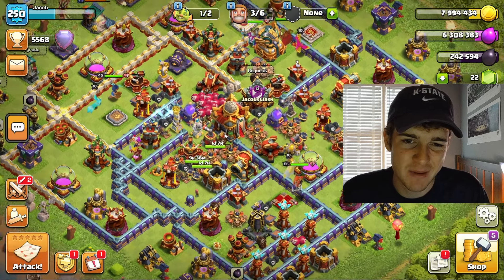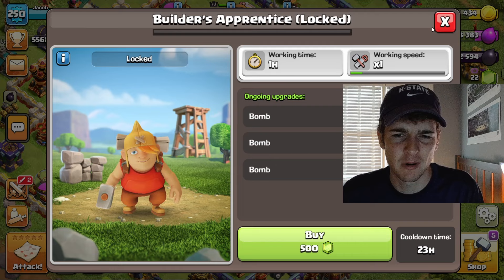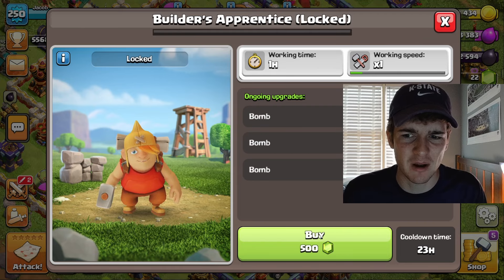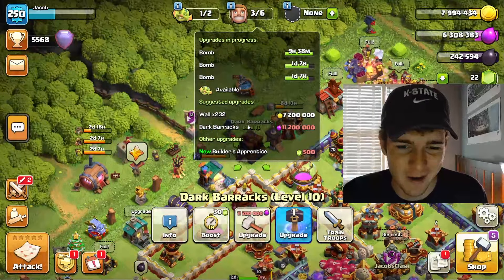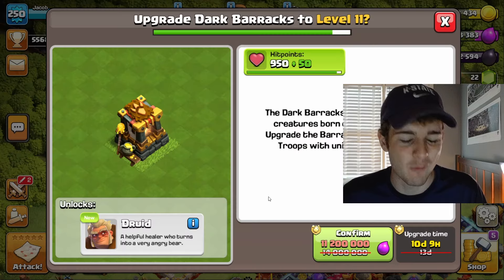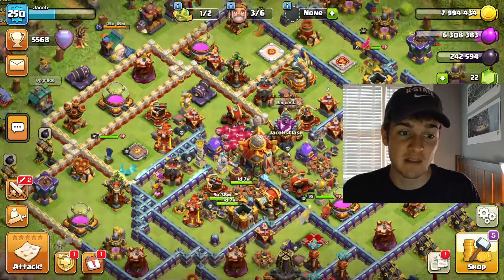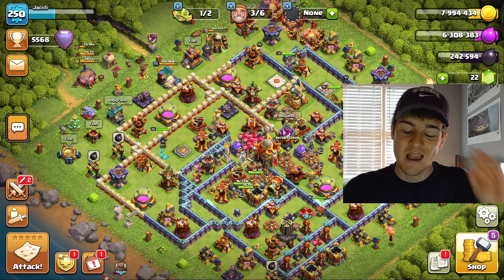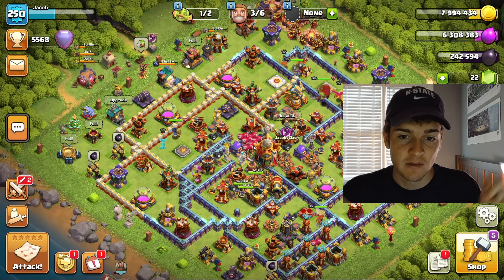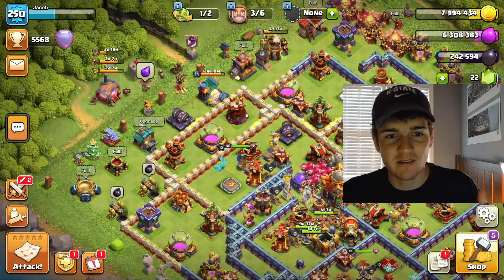Maybe that'll be a video in a couple months or so, but for the time being, I'm sure a lot of you town hall 16s are like: what's the point of this guy? Why would I spend 60 bucks on him if I have everything maxed out? Am I going to use him once on this dark barracks upgrade? Probably not — we're probably just going to use a book and not a hammer. But for town hall 10s, 11s, 12s, 13s, 14s, 15s — any of those town halls — if you have any gems laying around, this is a perfect update for you to spend those gems.